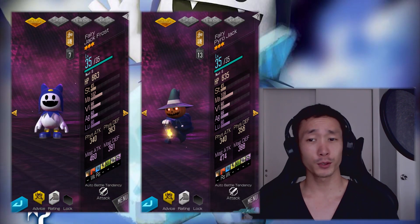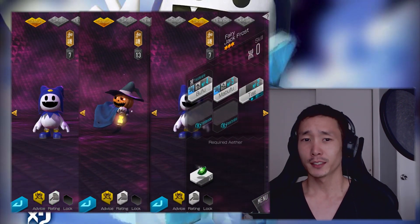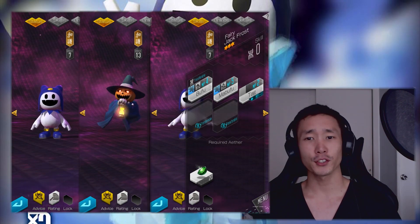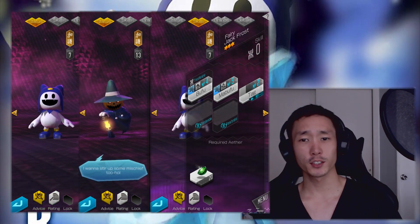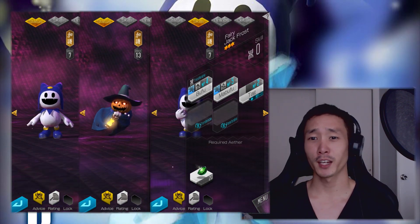These two demon boys are the only two in the game with the ability Tag. Tag lets you skip a turn without using a press turn icon or even half of one. This is really useful when you want to use a specific combo setup for a main damage dealer on your team.